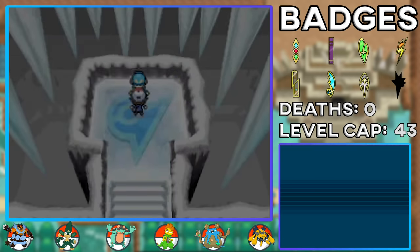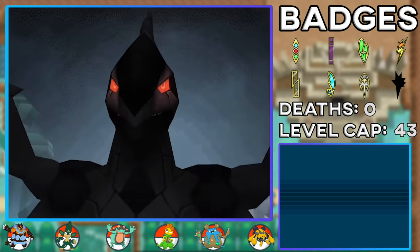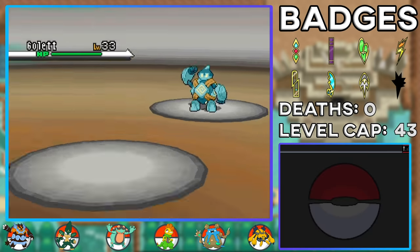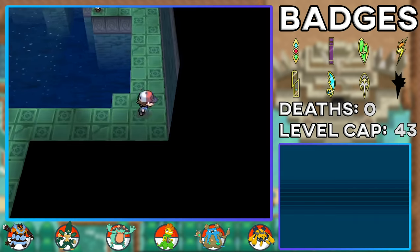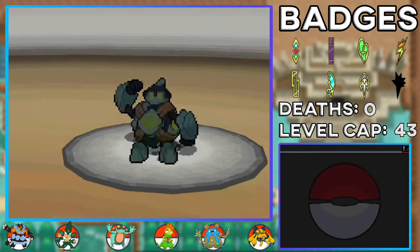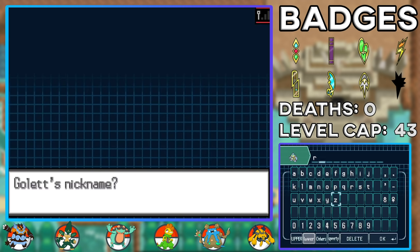With seven badges we can do the events at Dragonspiral Tower, where N summons his Zekrom. Luckily we're not hunting the legendary since it's shiny-locked, so we let him fly off with it. After this, I went back to Dragonspiral Tower because I really wanted a Golett — Golett and Golurk are just very cool Pokemon and their shinies are alright too. Even though I probably should have gone for Cryogonal or Beartic, I went for Golett for personal reasons. And the game blessed me with it! I could have gotten Mienfoo or Druddigon, but luckily I got my boy, the Ghost Robot. After naming it Remnant — a reference to the game Remnant, which I used to play quite a bit — the next thing on our list is taking down Ghetsis's team at the desert.